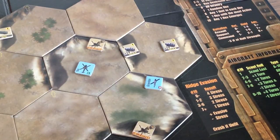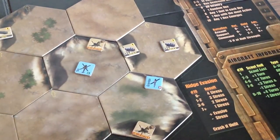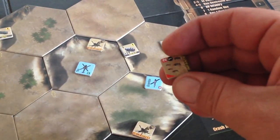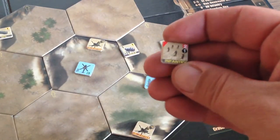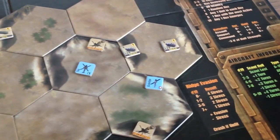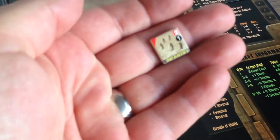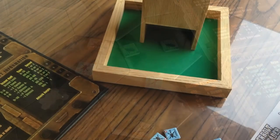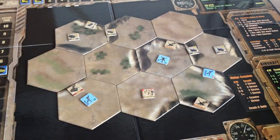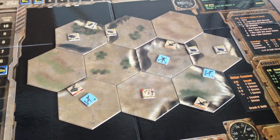Step one: draw pop-up counters for any aircraft at high altitude. Grandpa's cruising at high altitude, so we reach into the cup and pull out a counter. Uh-oh — enemy infantry is going to pop up out of nowhere. Hex number nine. So we have a new enemy there, and he's got a range outside of his own hex. We don't like that.